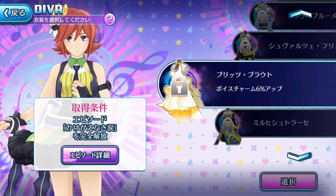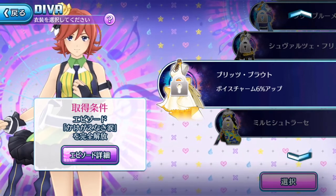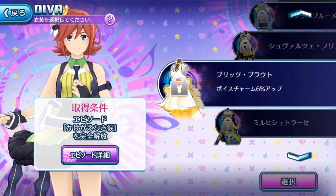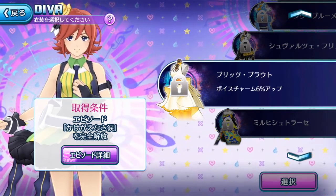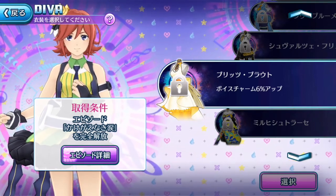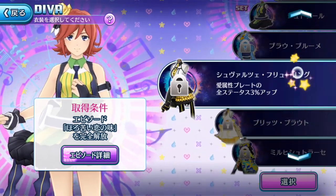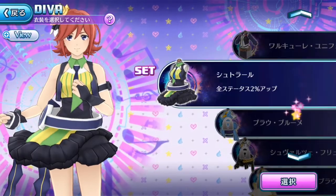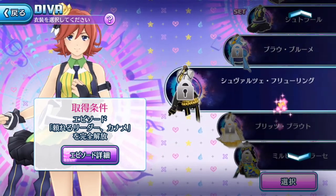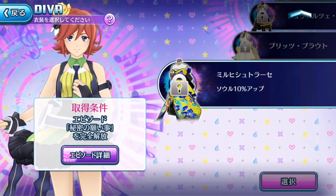So guys, with all that in mind, here's my tip: spend your singing stones wisely. Study the episode plates and compare them with what you currently have in your arsenal, then pull whichever you actually need. Costume unlocking is also important — go through the list of diva costumes and see which ones you need, since they focus on specific stat values and percentage boosts when equipped.